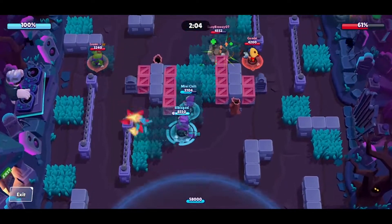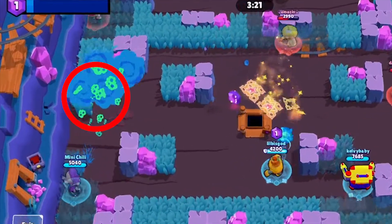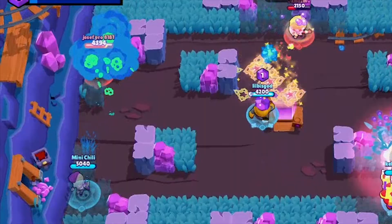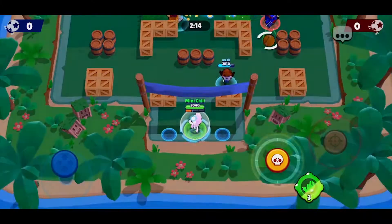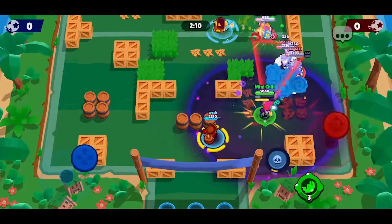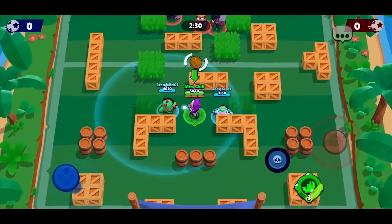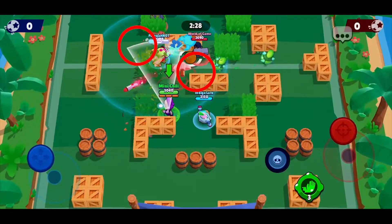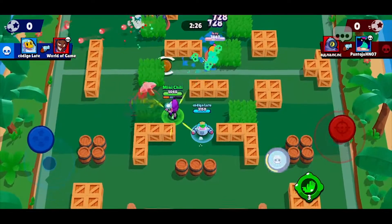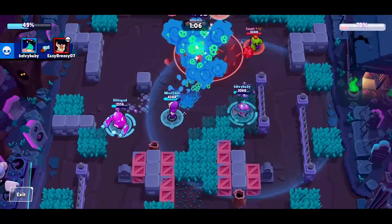Ems' attack can cover wide areas to help zone and control the map. It is helpful to shoot your attack at entranceways and choke points typically used by enemies to enter an area, or over the hot zone area where brawlers have to stand, or to shoot over objectives like gems or the brawl ball. Shooting over these areas can deter enemies from coming in and help your team keep control of objectives.